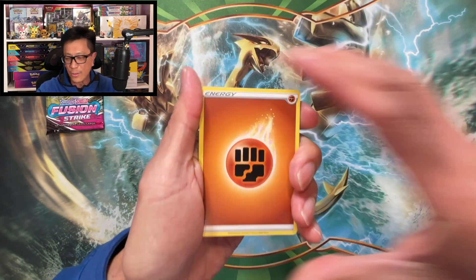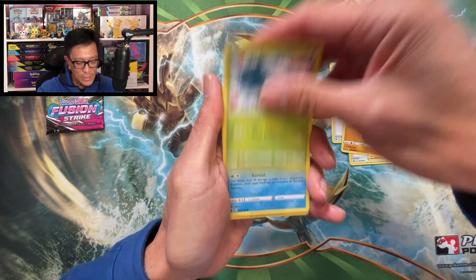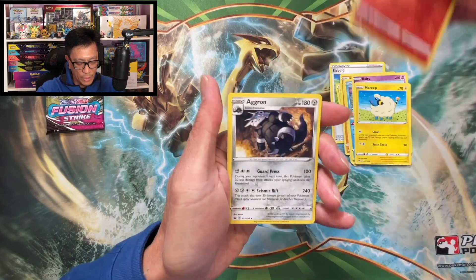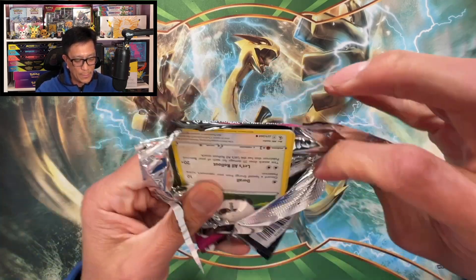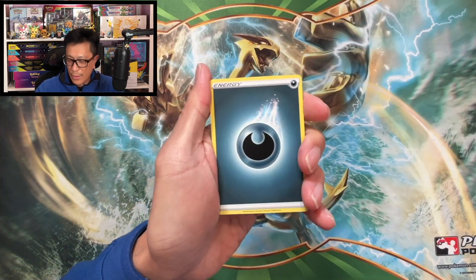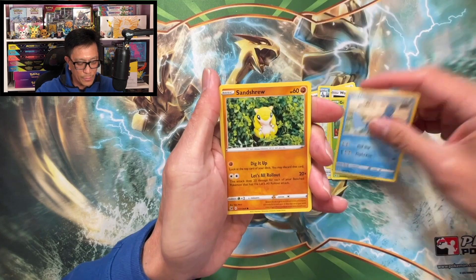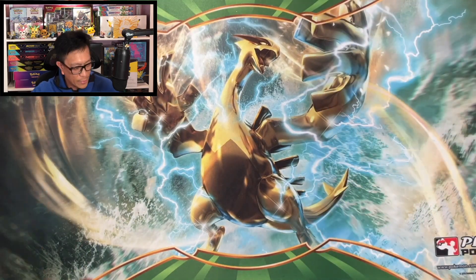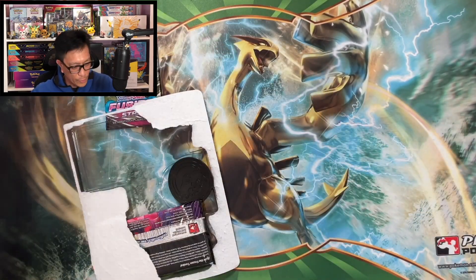Here we go — Fighting Energy, Xerneas, Expedition Uniform, Whimsicott, Yanmask, and Castform. We got a Castform reverse holo and an Aggron holographic from Fusion Strike. Let's see if we can pull that cool-looking Gengar V Max alt art. Darkness Energy, Low Penny, Marshtomp, Receiver, Wooloo, Gossifleur, Mudkip, Sandshrew, Cofagrigus — and a nice reverse holographic Toxicroak non-holo. There's the code for one of you, good luck.